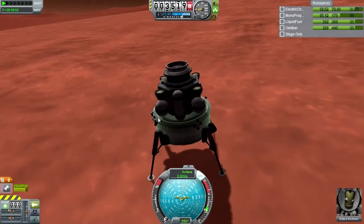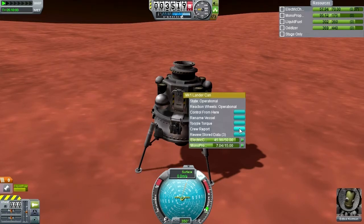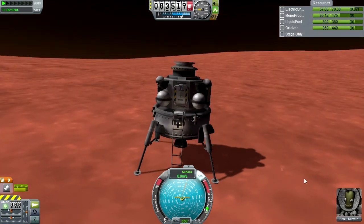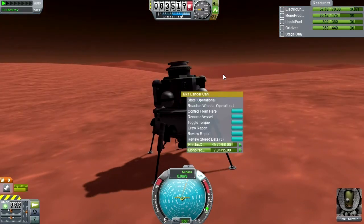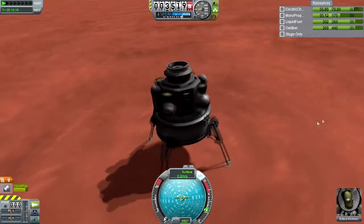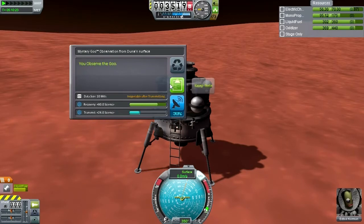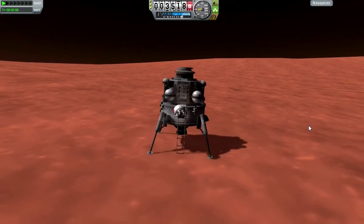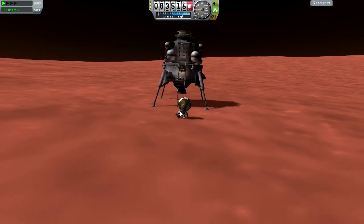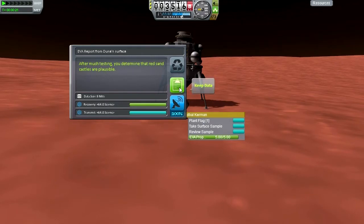Crew report - keep that data. Thermometer reading - keep that. I don't even have time to read it. Goo - mystery goo, keep the data. EVA - gotta go, gotta go. Take surface sample: consists of grainy, very fine sand-like dust, appears to be getting everywhere. Keep that data. EVA report: the red sand dunes are plausible. Keep that data. Plant a flag.